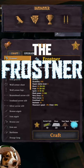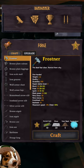Spoilers ahead. Today we're going to talk about the Frostner. To build this you'll need 10 Ancient Bark, 30 Silver, 5 Ymir Flesh which can be bought from the trader, and 5 Freeze Glands which drop from Drakes.